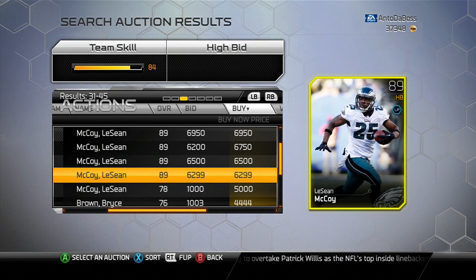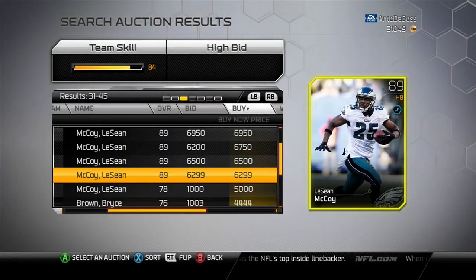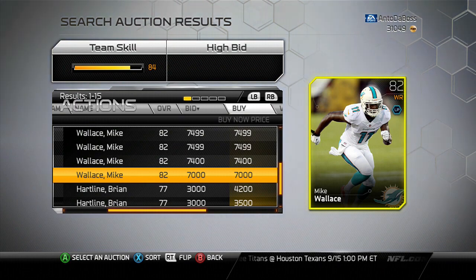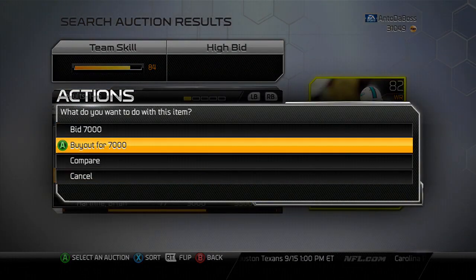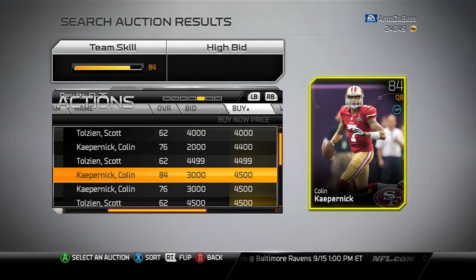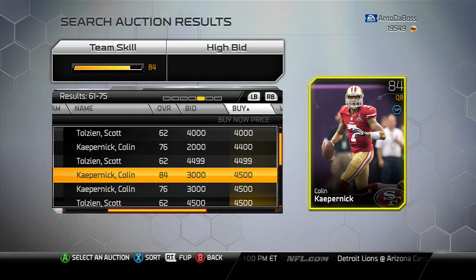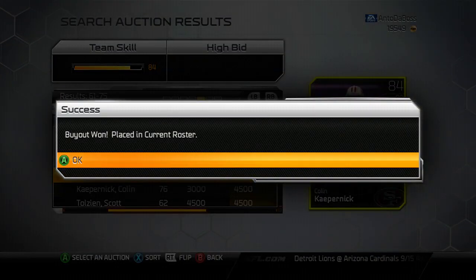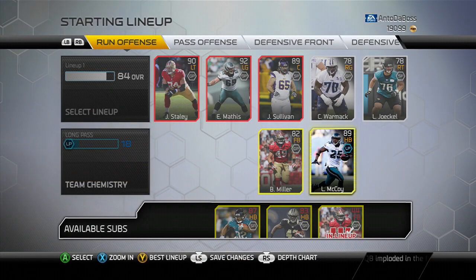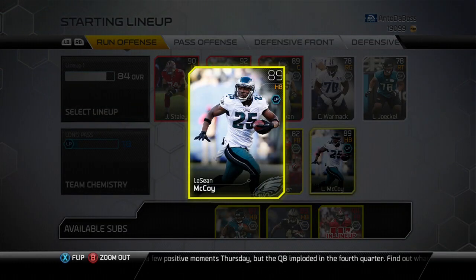I got to see him in person and this dude looked like he was playing in Madden. LeSean McCoy, 89 overall for 6,300 coins, is a steal. I also decided to go ahead and purchase Mike Wallace. And last but not least, I decided to get Colin Kaepernick — in my opinion, also a steal at around 5,000 coins — to have as my backup for this game.